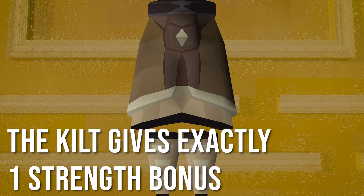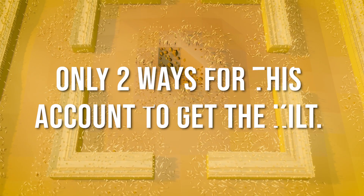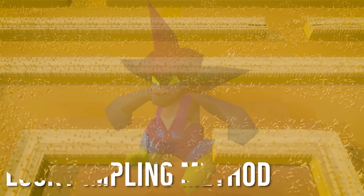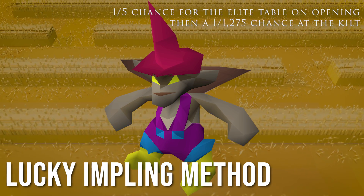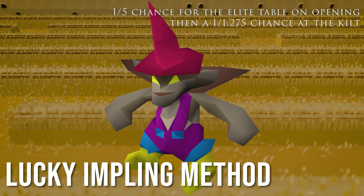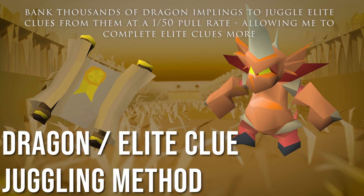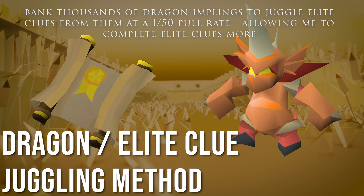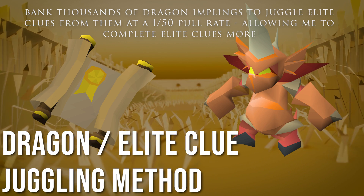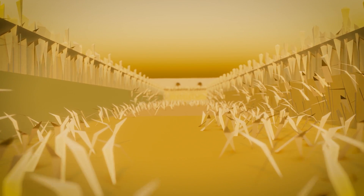There is no other possible route to getting this extra strength bonus other than this permanent kilt. It gives exactly one extra strength bonus needed to hit the 2. Now there are two absolutely ridiculous routes to get this kilt. One: I could catch around 6,000 lucky implings on average, rolling the elite clue table at 1 in 5, then the kilt at 1 in 1,275 on that elite table. Or the second route: I could catch several thousand dragon implings and juggle elite clues for the steps I can't do — about 60% of the elite clue steps — because they require gear I can't equip, quests I can't do due to XP rewards, or areas locked behind content I'll never complete on this defense pure build.